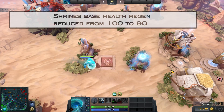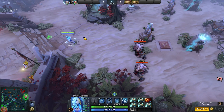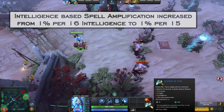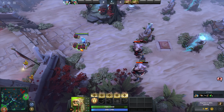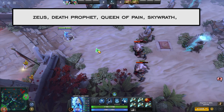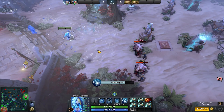Shrines got another nerf in the HP regen area — compared to 7.02 they are 30% weaker in HP regen. There was also a small buff to intelligence heroes, not only in the 6.6% increase in spell damage but also because you get more of the increase with more intelligence than before. A lot of small changes to intelligence heroes like Zeus were added, and I feel like this is going to take the meta in a different direction, possibly bringing more intelligence cores back.